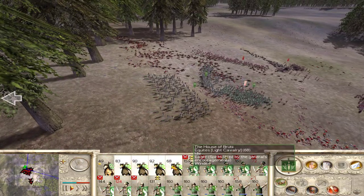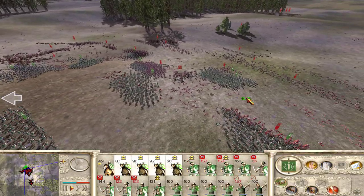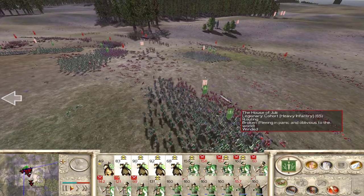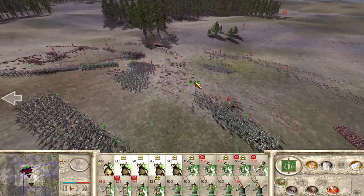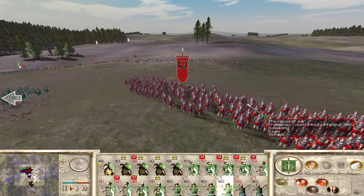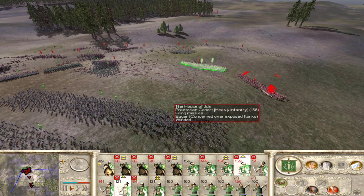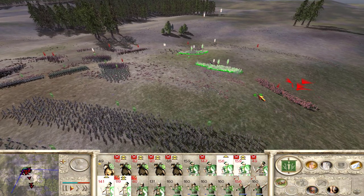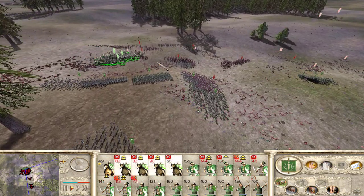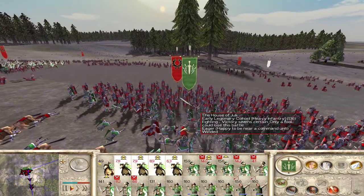Let's get my cavalry. Let's try to take out their first cohorts. They're routed over here — good. Fill the heart of the enemy general with fear. Now the general is fleeing — feels like a coward. Praetorians. Let's get some help against these Praetorians. Early legionary cohorts. Come on cavalry.